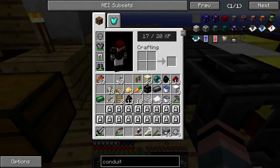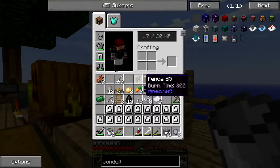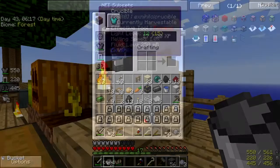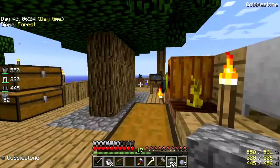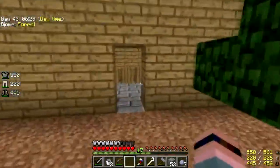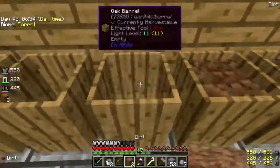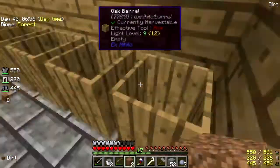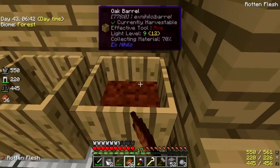We need lava — not enough. I have a stack of cobble right here in my hand. I'll go check on the dirt farm and restock.